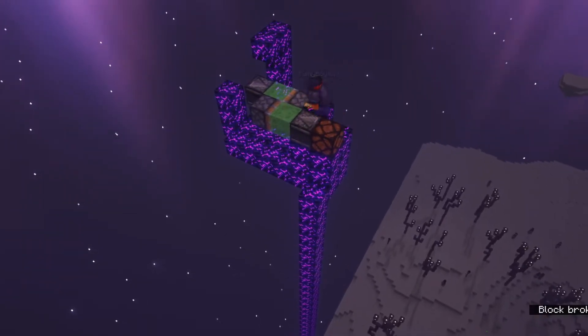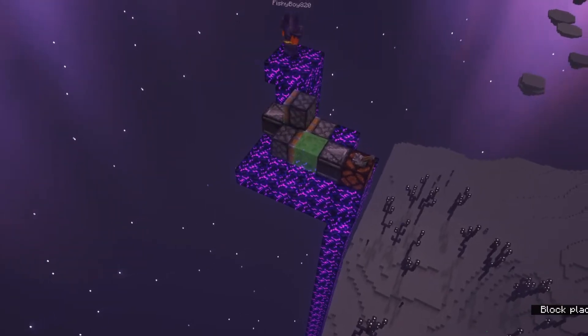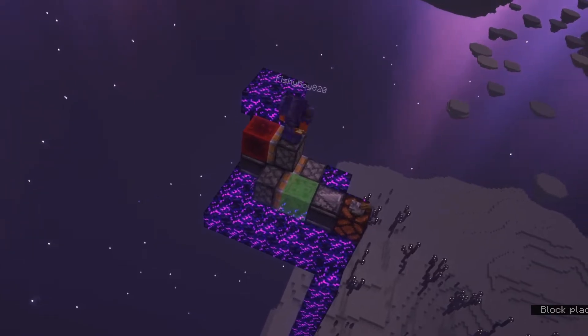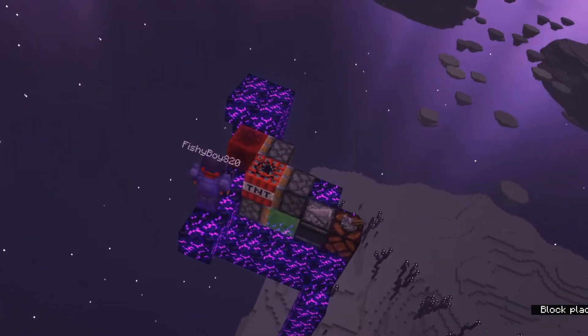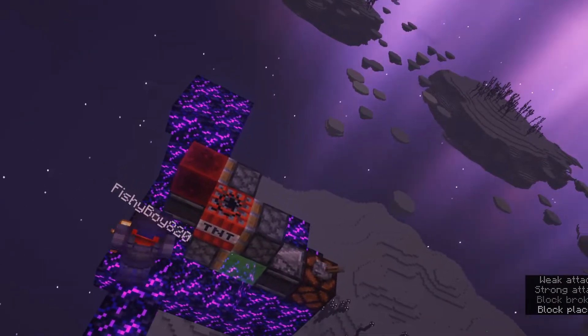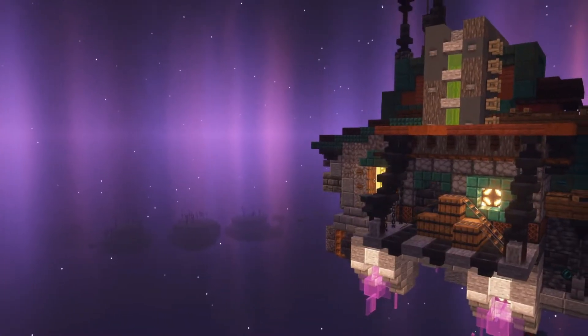This escape assumes that there is no optional guard. The optional guard would be on top of the cell, but I don't think there would really be one regularly because no one really wants to be chunk-banned a ton. So I don't think the optional guard would be there very commonly, so this escape will work on most Pulsars.